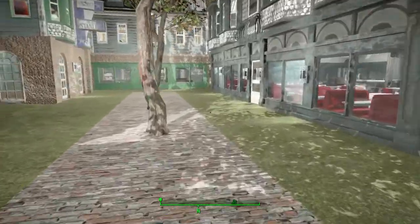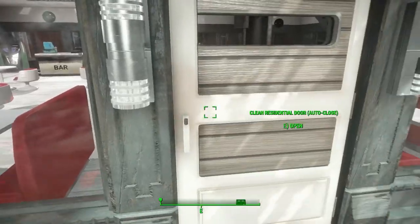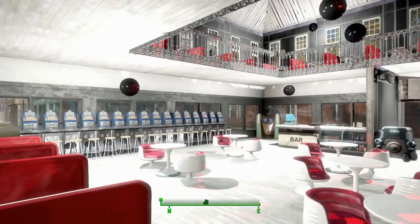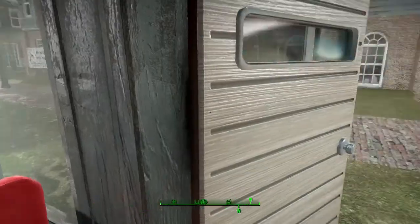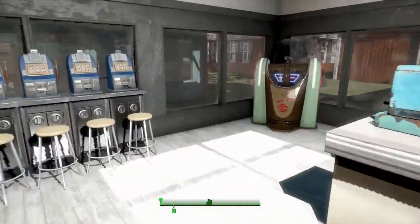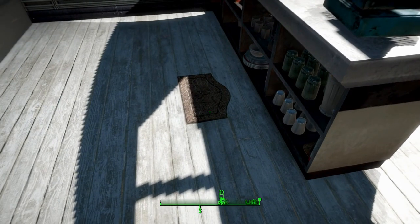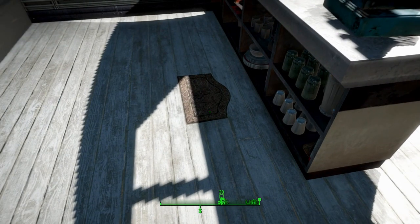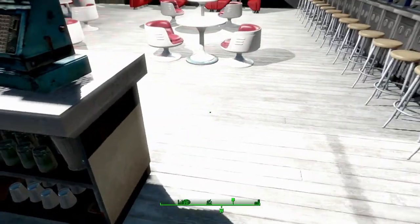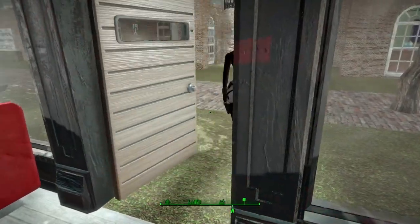Then over here we have the bar. I brought back my typical bar — nothing better than murdering a pint with the singing settler, booths, and the lights. By using these vendor stalls I had to put mats behind them, because these mats are what enable you to assign settlers — instead of clicking on the vendor stall you have to click on the little mats.